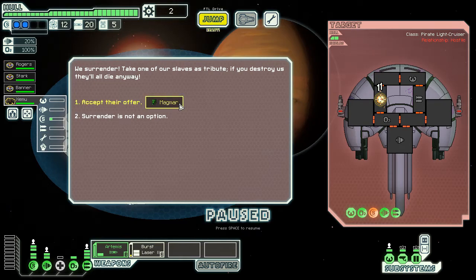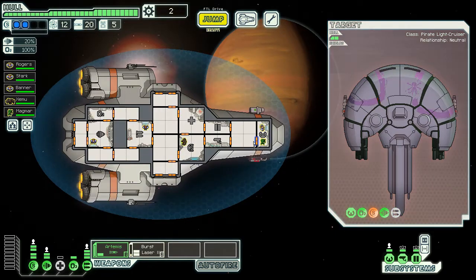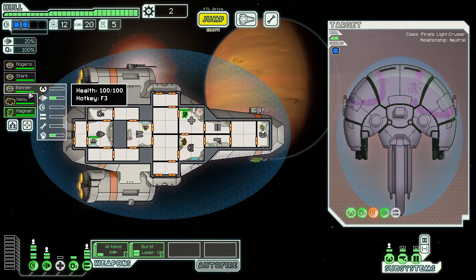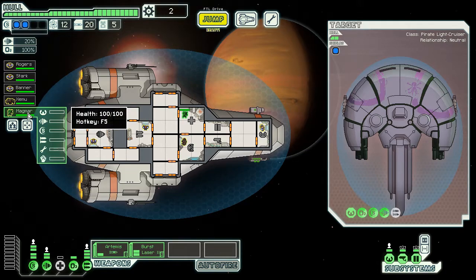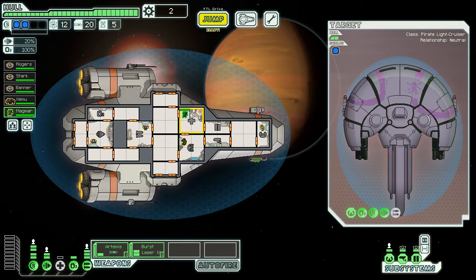I'm going to accept this offer again. I know I'm missing out on some scrap, but getting a Mantis crewmate and a Rock crewmate is fantastic. If we ever get a crew teleporter, these two guys can be pretty strong boarding another ship. Mantis can attack and hit harder than any other race, but they repair 15% slower. So if we ever get damaged, he's not going to be great at repairing things.